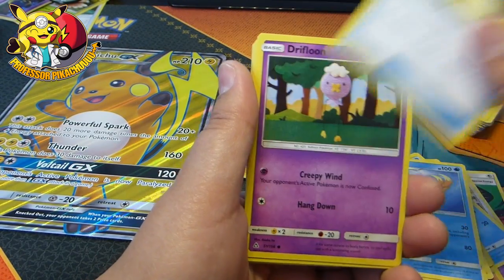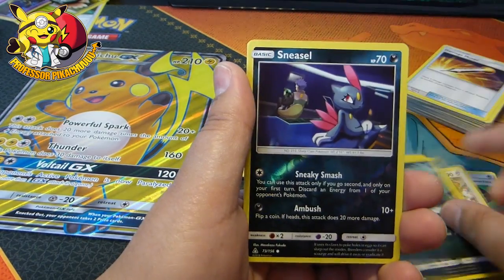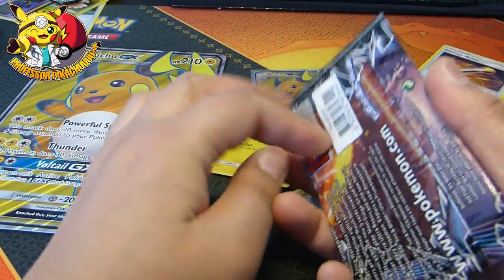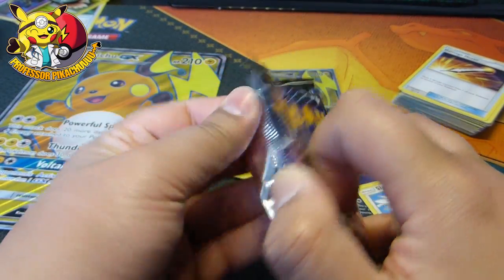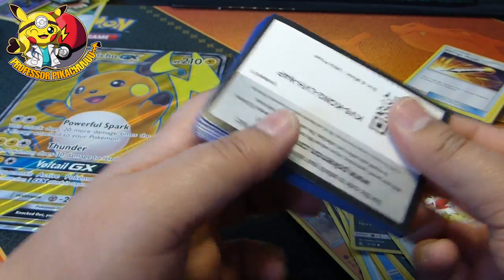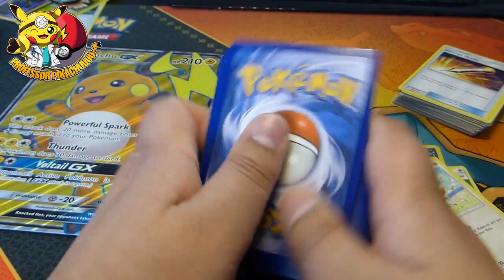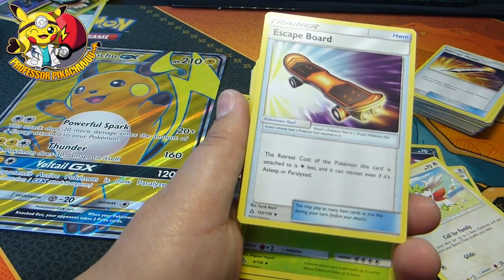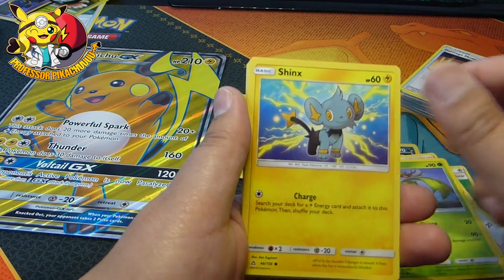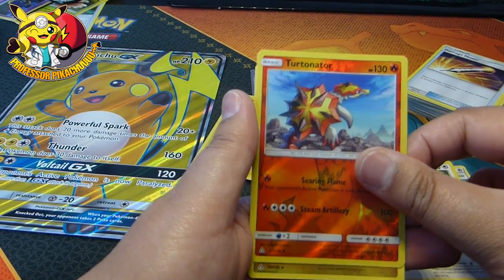Float Stone, Soul, Electric Memory, Drifblim, Glammeow, Sneasel, Magnamite, Swinub, Shaman - come on guys, my luck cannot be this bad. Well, it obviously can be, but come on. Escape Board, Grotle, Cynthia, Carnivine, Shinx, Passimian, Hippopotas, Buneary, Turtonator.